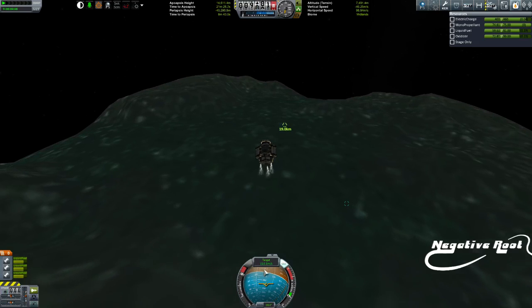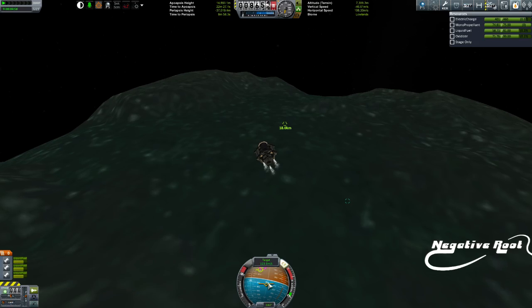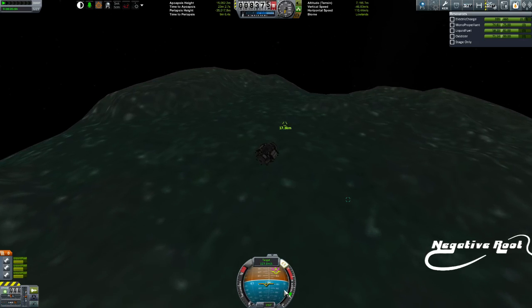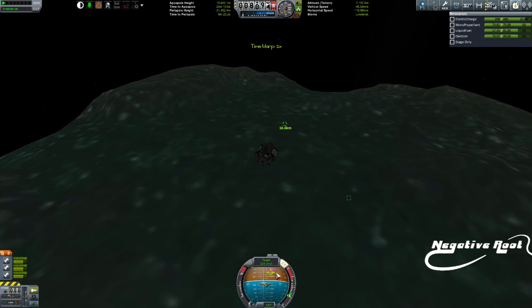I'm using the fact that orange is dirt and blue is sky to know roughly where I need to go. You can see where the marker sits now, so if I go this way a little bit... wait, I'm going the wrong way. I need to go this way. All I'm doing is trying to get that prograde over the target.